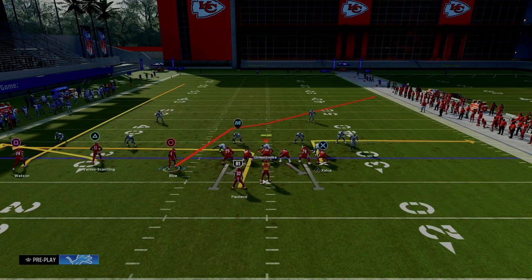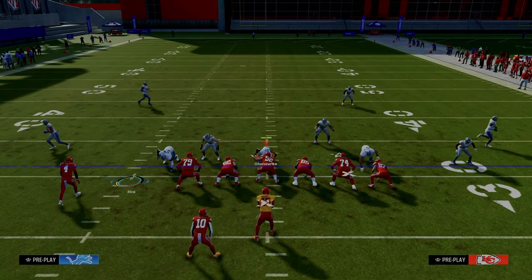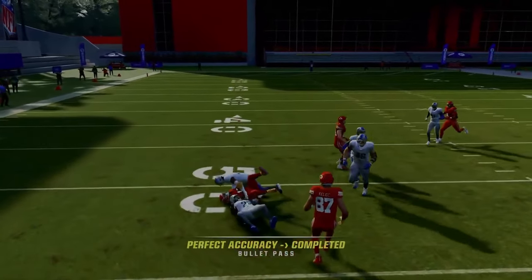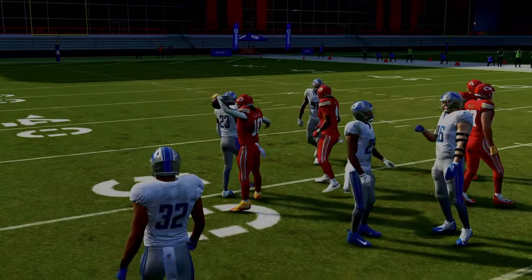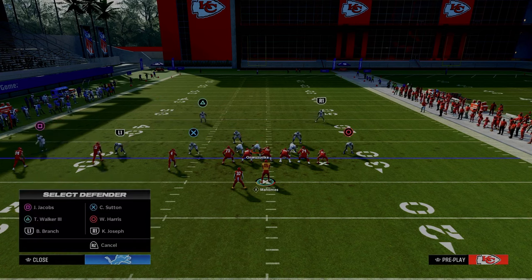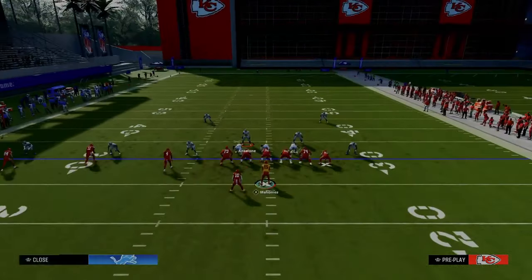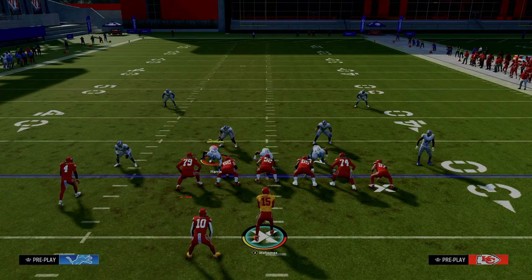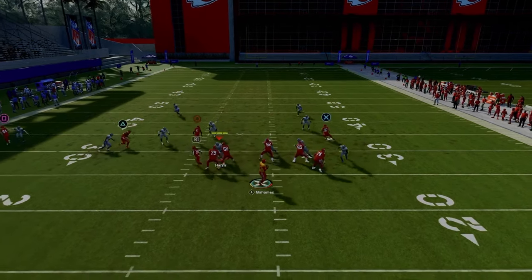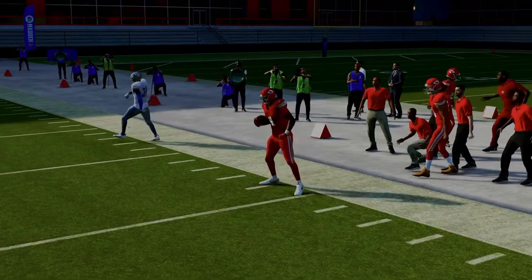Another underrated setup here — this is really good against basic zone coverage because the running back gets into a really soft spot of the zone. Running back wheel routes also do a great job attacking man coverage. The purpose of the running back wheel when opponents are doing man-up adjustments is that nobody's on the running back — they're basically saying the running back is their responsibility, which leaves the circle receiver on the deep crosser wide open. The crosser gets over the top and easily beats the cross man coverage.